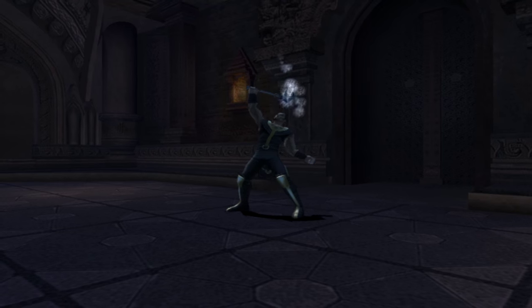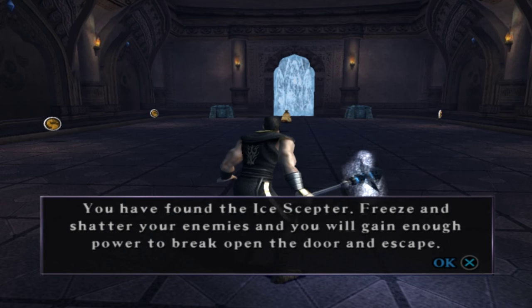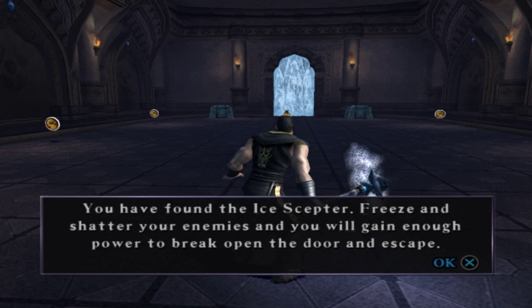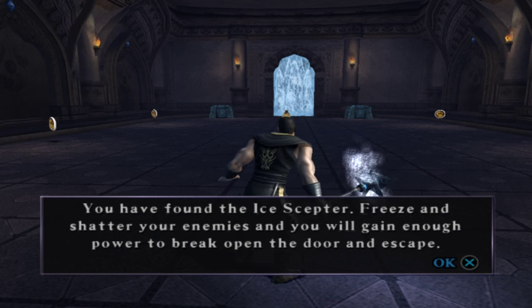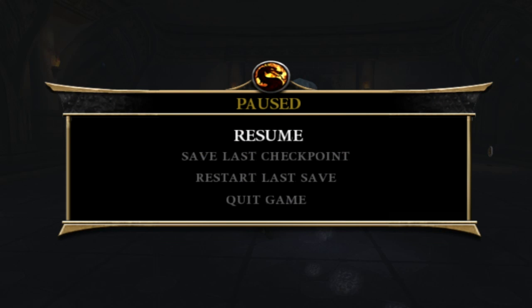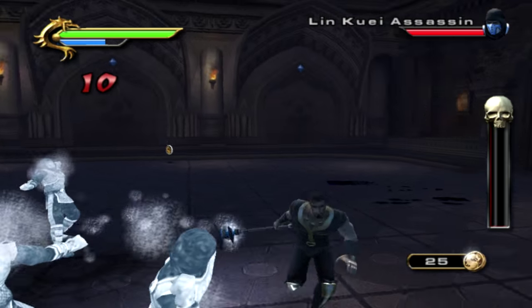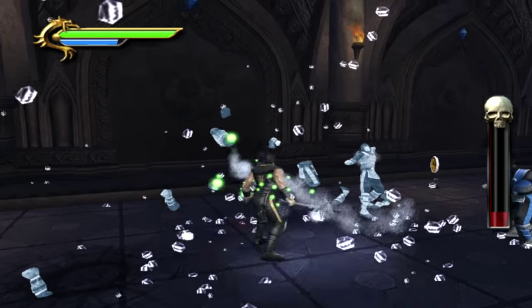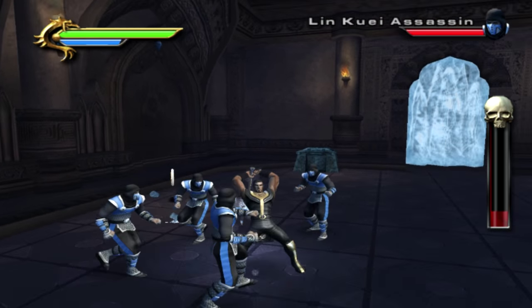I love this part — we now have a weapon. You have found the Ice Scepter: freeze and shatter your enemies and you will gain enough power to break open the door and escape. This is an absolutely fantastic weapon. If you've been watching my previous videos, you'll know I keep saying that whenever you get a weapon to press the X button. Well, for the Ice Scepter, that is not the case. What we're going to do is press circle — Taven will slam the Ice Scepter on the ground and that sends out a freeze wave that will freeze all enemies within a generous radius.